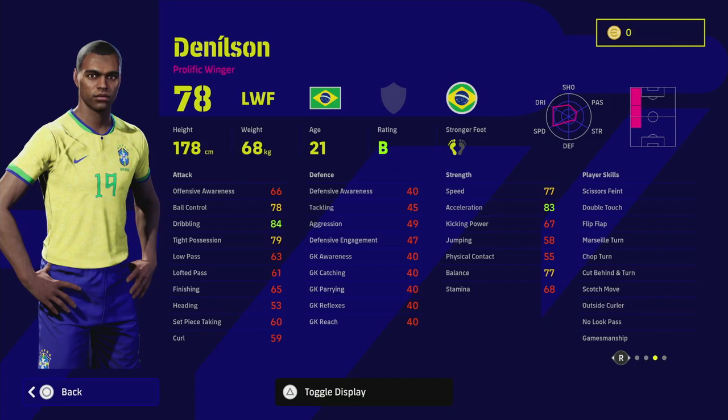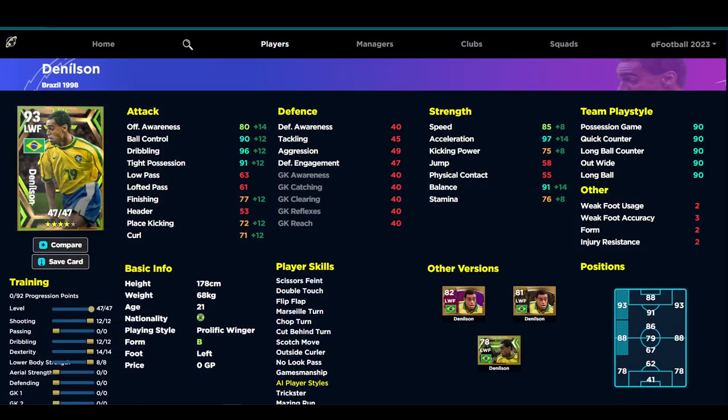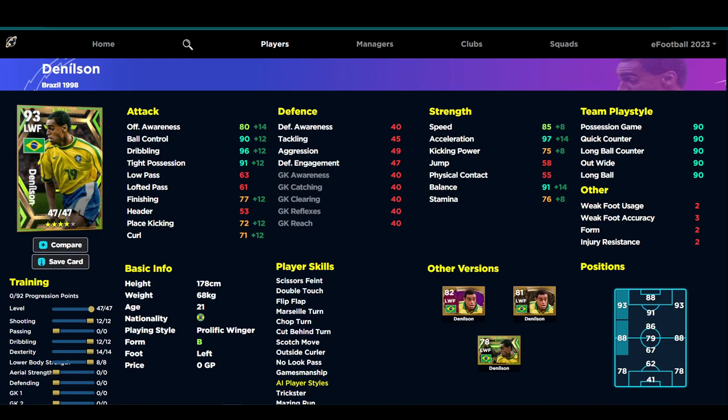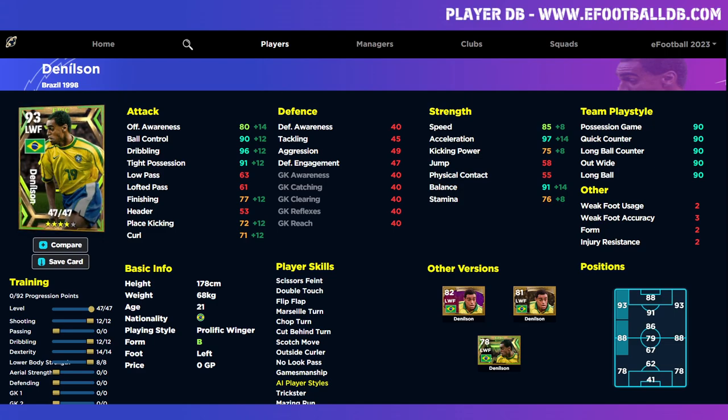You can pick whether you want him to be a passer or a shooter based on how you train him. When you max him out he has 47 levels to go as you can see on eFootballDB. When looking at a player like this, the three main stats you need for a dribbler or winger - whether using him as a prolific winger or a roaming flank - are dribbling, balance, and acceleration.